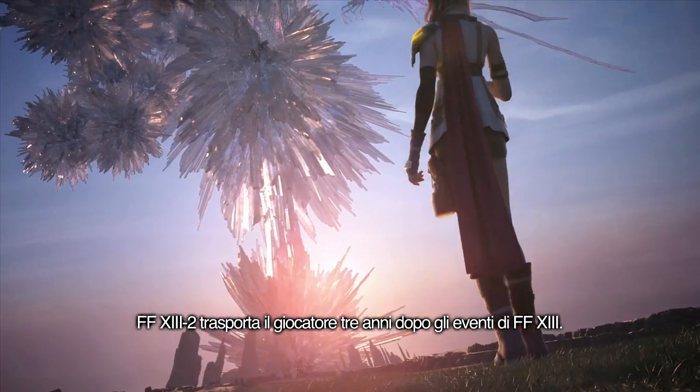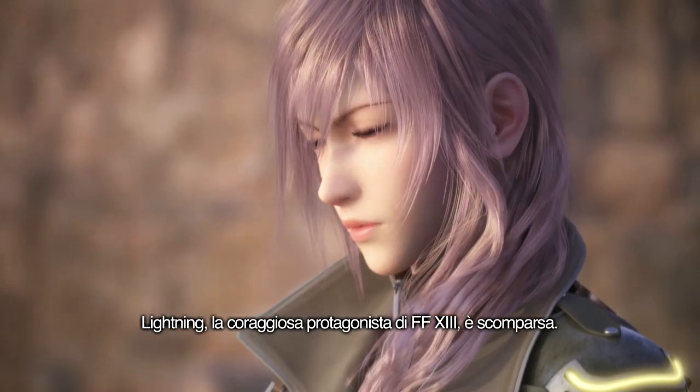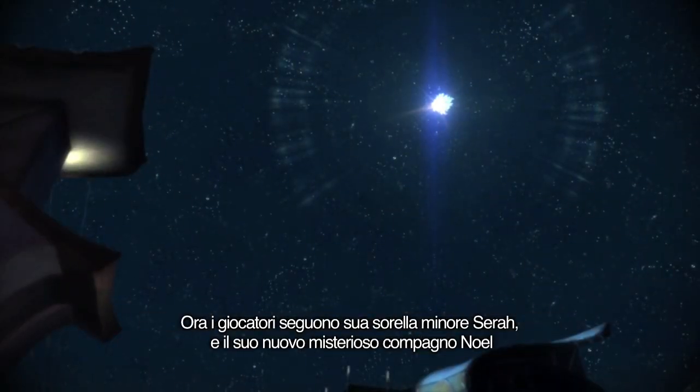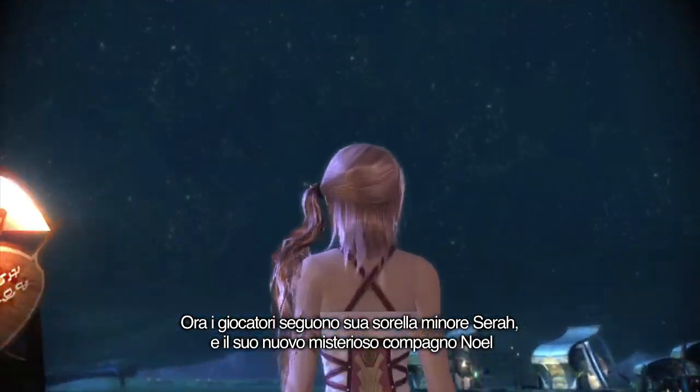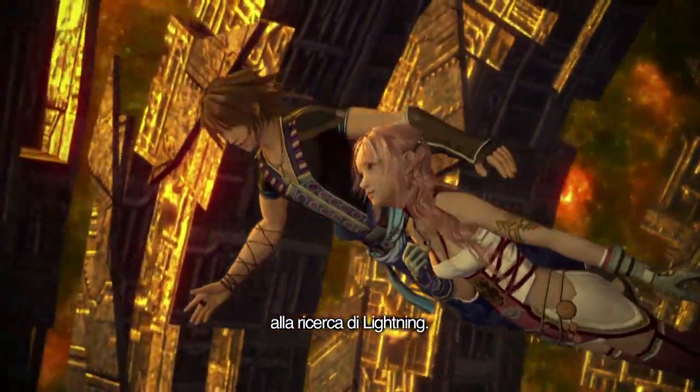13-2 introduces the player to a setting three years after the events of 13. Lightning, the strong-willed protagonist of 13, has disappeared. Now players take the role of her younger sister, Serah, and her new mysterious companion, Noel, in their search for the missing Lightning.